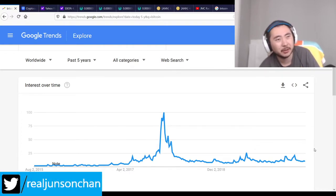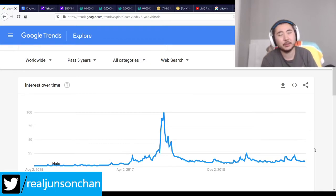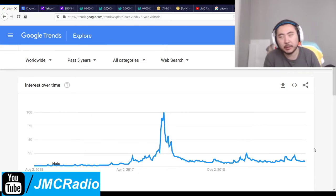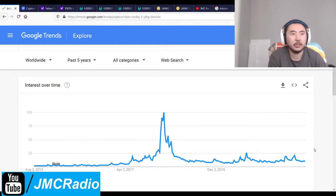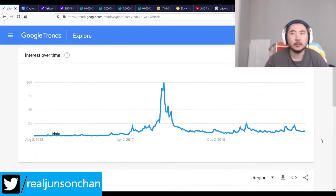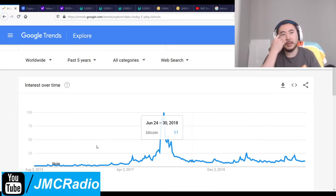I'll probably just release on BTC Pop first. Ideally I'd come up with another two grand and list on Crex first to get everything started, but it's too much of a commitment. I'd rather try to raise money on BTC Pop first, see how it goes, and then put it on Crex. I'll have more details once I actually pay the listing fee.